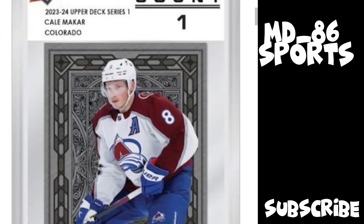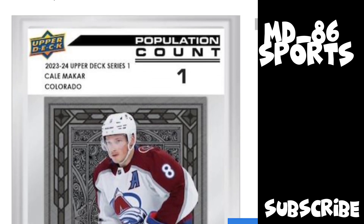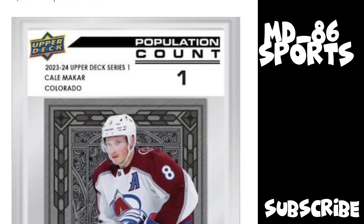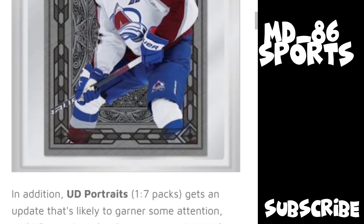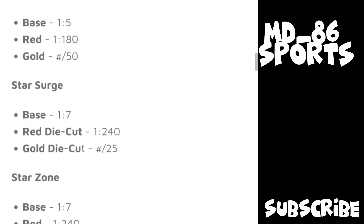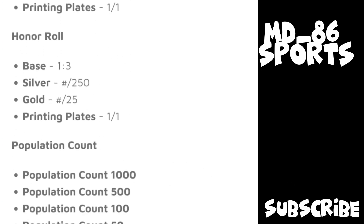Population Count is an insert I think they added last year, but I haven't opened a hobby box of Series One so I wouldn't have gotten one. I might open some packs of Series Two and Series One in the next random pack break video, which will be out soon. These look like graded cards — they look pretty cool, they're acetate and they're numbered to 1000, 500, 250, 150, and 25.